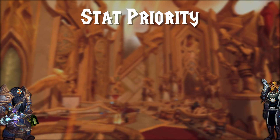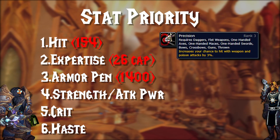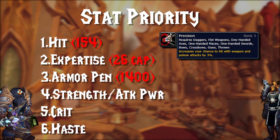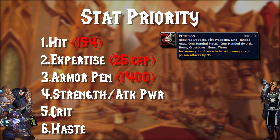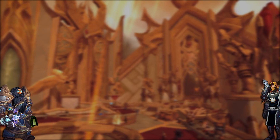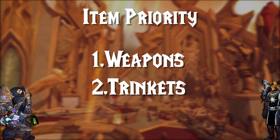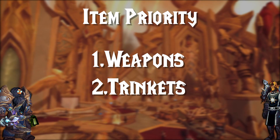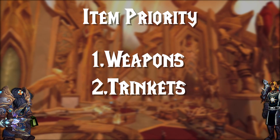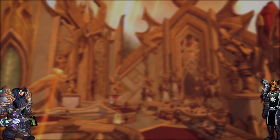As a warrior DPS, you want to focus your stat priority on: Hit until you're at 154 because of the Precision talent for 3% hit, Expertise at a cap of 26, Armor Penetration at a cap of 1400, Strength followed by Attack Power, Crit, and then Haste. To save you as much time as possible and get the biggest power spikes quickly, you want to prioritize getting weapons and trinkets, as those give the biggest jumps in power by far, no matter what class or spec you're playing. Now let's begin with the Prebis for Warrior DPS.